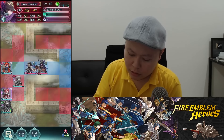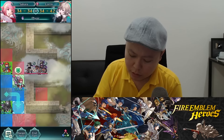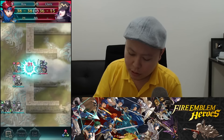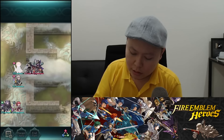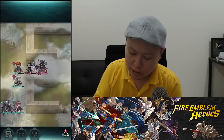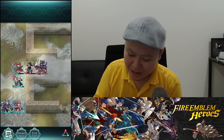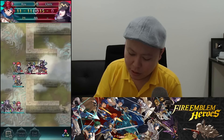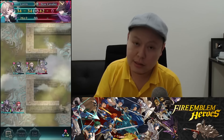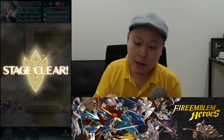I need to move my Kamila to avoid getting killed by this archer, and my healer as well. I move it here, and then let's kill the cleric along with the archer — yep, like this.